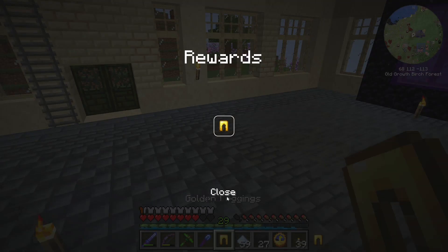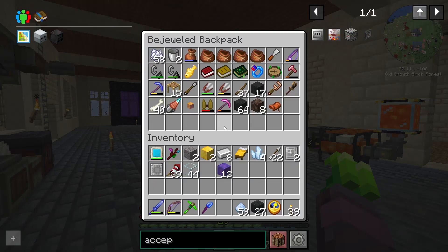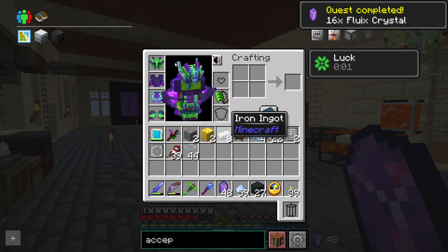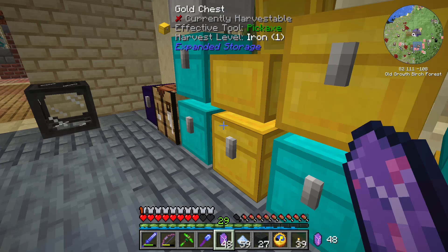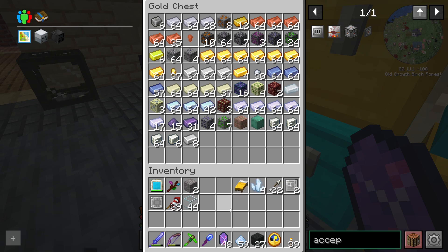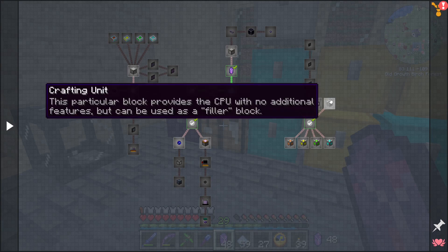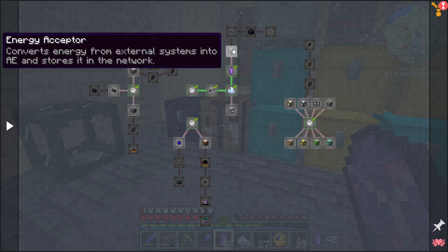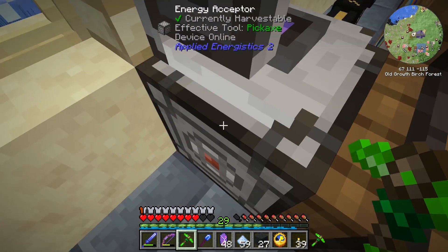Now we get a random reward. We got pants! The next thing we need is Fluix Dust so we can make Fluix Crystals. That gives us a decent amount — certainly enough to complete the quest. Nine bronze! Let's do something with all this gold too. The next thing on the menu is a controller, maybe? Crafting storage, energy acceptor — we'll pick that up.